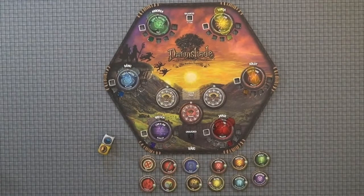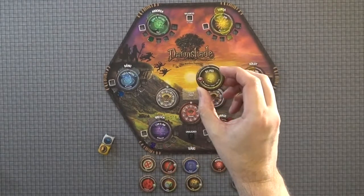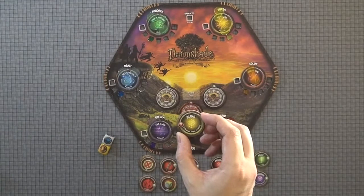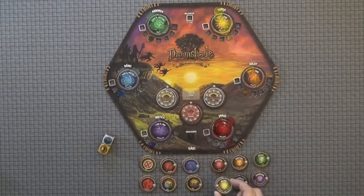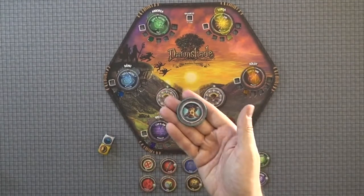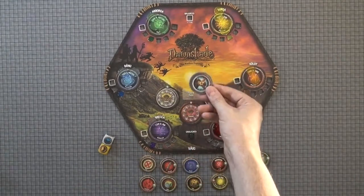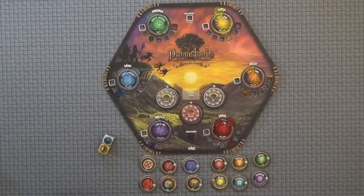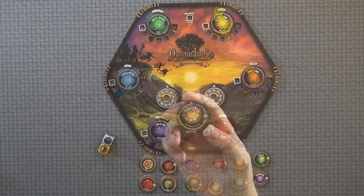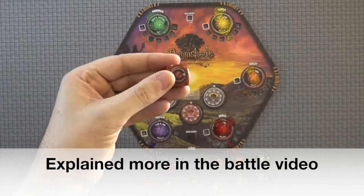Now let's talk about the various conditions. First, we have the two conditions that come from the sun. You have blind — when you are blind, you are unable to choose your target on the battle mat. Instead, you take your character chip from the edge of the mat and you flip it. Whatever enemy it lands closest to becomes your actual target, and if you go off the battle mat, you simply flip again. The positive condition is focused — when you are focused, you are guaranteed to have the special result on your attack dice.